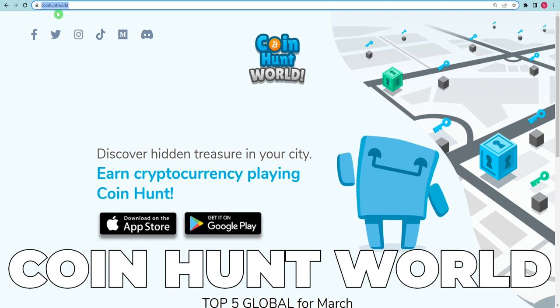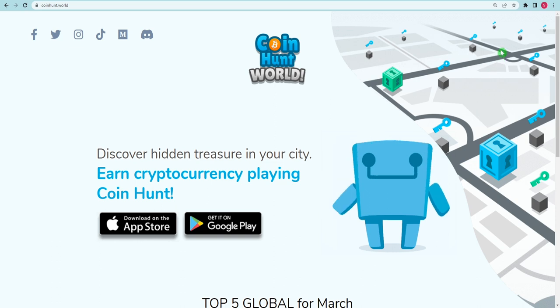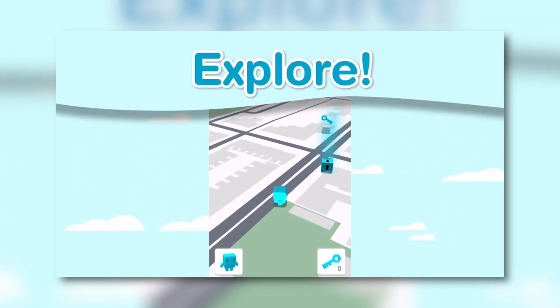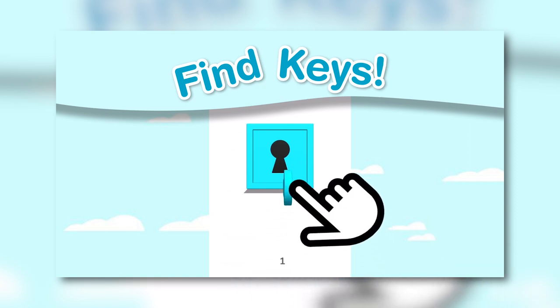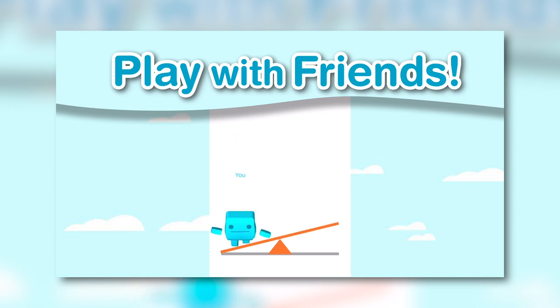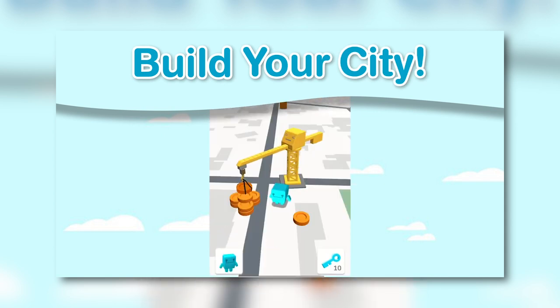Coin Hunt World is a geolocation game in which you must search for hidden coins. It does not matter whether you do it by yourself or with a group. Created by the same developers as Biturex, Coin Hunt World is a free-to-play game. Similar to Pokemon Go in concept but much more enjoyable, this game is a lot more fun. Much more can be done, and it is centered around the community. You must gather different colored keys across the city to open vaults that reward you with Bitcoin, Ethereum, Dogecoin, and uncommon NFTs, with more cryptos to come once the game exits beta.